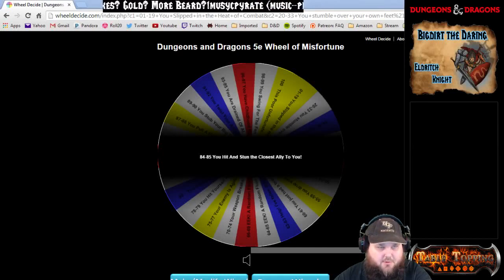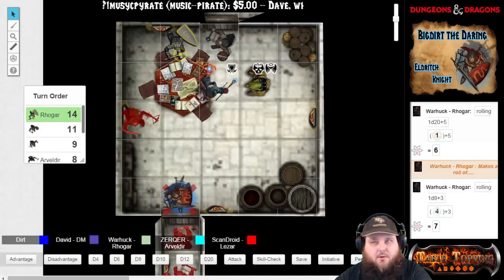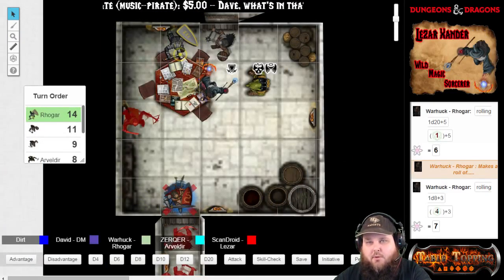You hit him. Go ahead and roll damage to the mage. Seven. I'm weakened again. You are weakened.